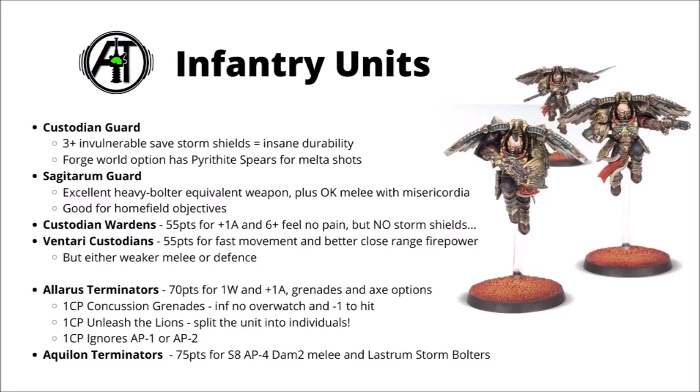There's another Forgeworld troops choice in the Sagittarum Guard Custodians, who pack the powerful Adrastus Bolt Calivers. They have the decent defensive profile of standard Custodian Guard, plus getting essentially an assault heavy bolter on the move, a little bit of extra damage with their disintegration beam at close range, and on top of that they're not even too bad in close combat as they can take a Misericordia, giving them AP-2 melee attacks — a really good choice for home field objectives. Next up, the Custodian Wardens at 55 points per model — an elite's choice with plus one attack and a 6+ feel no pain type save. They come stock with guardian spears but can take Castellan axes, though no storm shields. With one extra attack and a 6+ feel no pain they might slightly outshine standard Custodian Guard if equipping just guardian spears, but the lack of storm shields really hurts them.